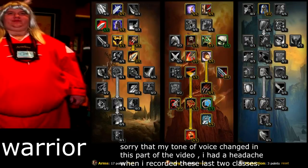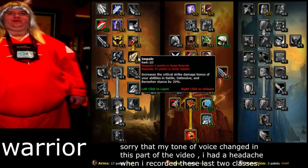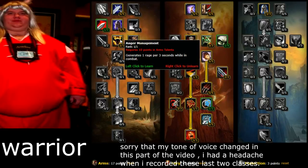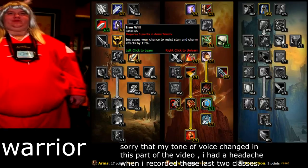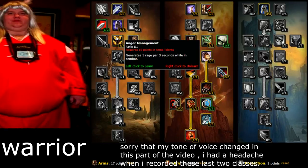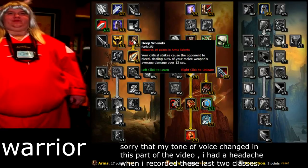For Warrior, you're going to go a mix of Fury and Arms — mostly Arms for Impale and Deep Wounds, but you also want Anger Management. At level 10, go Arms first and get these talents, then switch over to Fury. In Arms: Deflection increases your parry chance by 5%, Iron Will increases your chance to resist stun and charm effects by 15%. Anger Management generates 1 rage per 3 seconds while in combat — very good.